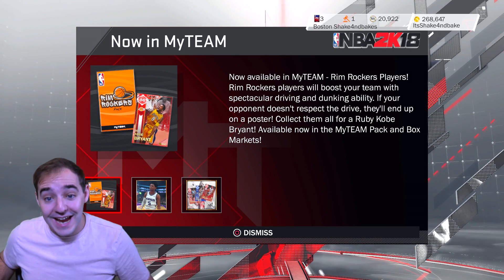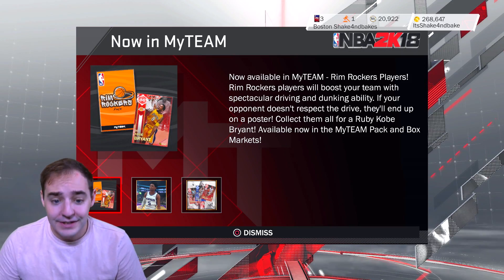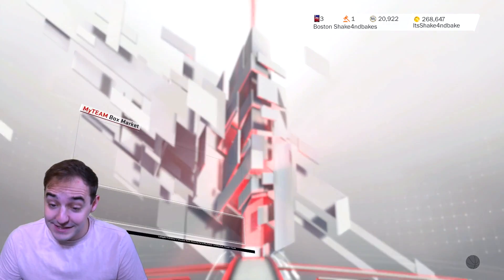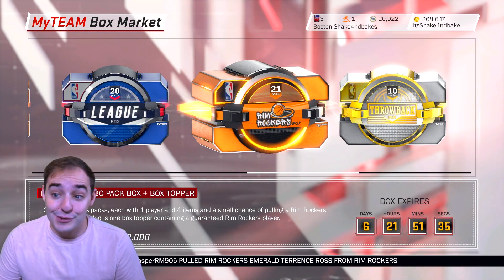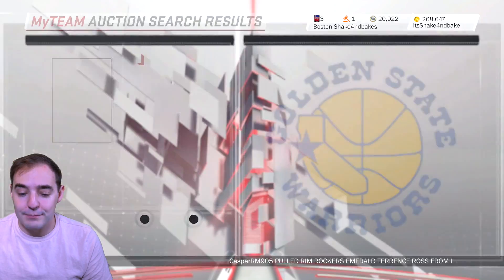What's going on guys? Shakin' Bag back and today we're up on this — my team ready to get it poppin'. As you guys can see, there are new Rim Rocker packs out. We go to the pack market, they are there, they are expensive as always. 101k for a 10-pack box and 220 for the big boy box — that's expensive — and there is a theme for them, the Rim Rockers.